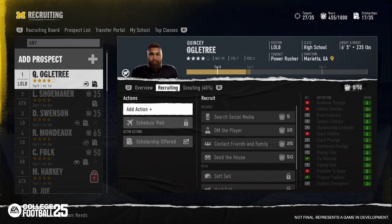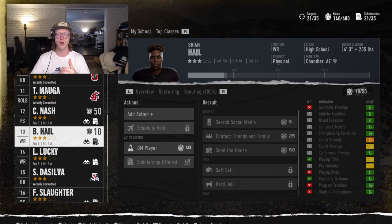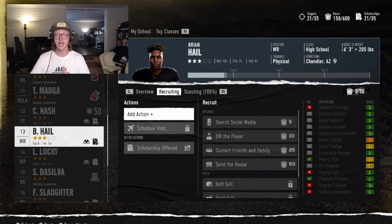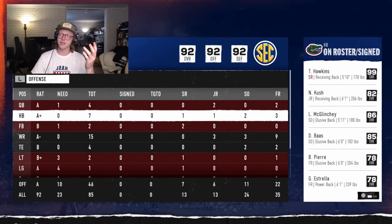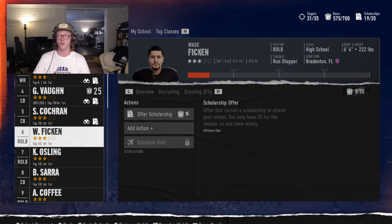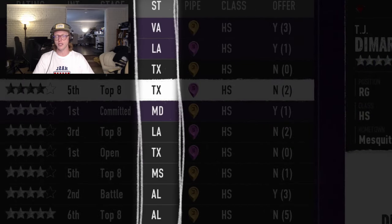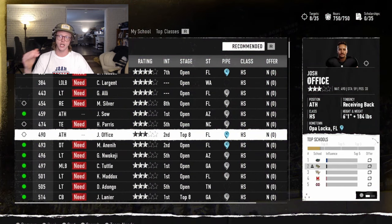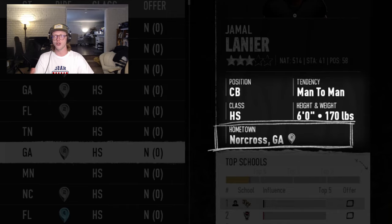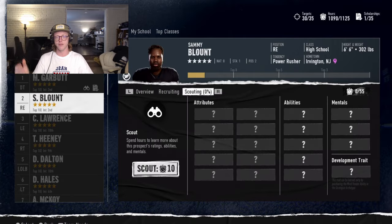With this added depth in recruiting, the goal was to ensure recruiting did not become a monotonous chore that took a significant amount of your time each week. With this in mind, every recruiting action is set it and forget it — meaning they will stay week over week until the recruit either locks you out, commits, or you decide to change your recruiting action. This system is really similar to what it was back in 2006. The set-it-and-forget-it approach is going to be way better than having to manually set every action every single week for every single player.